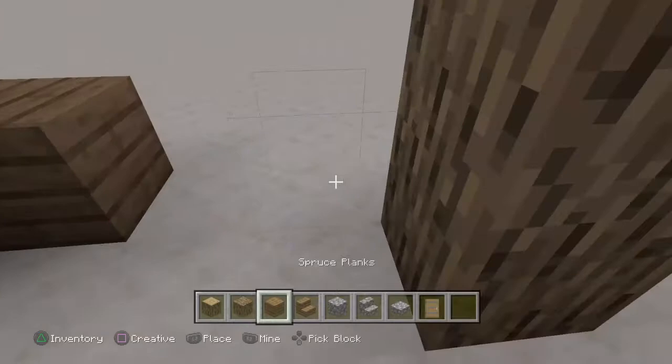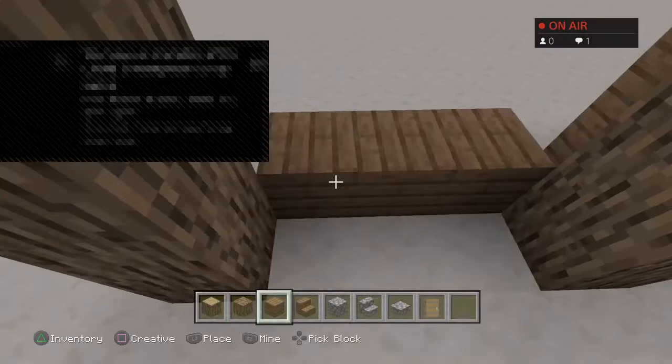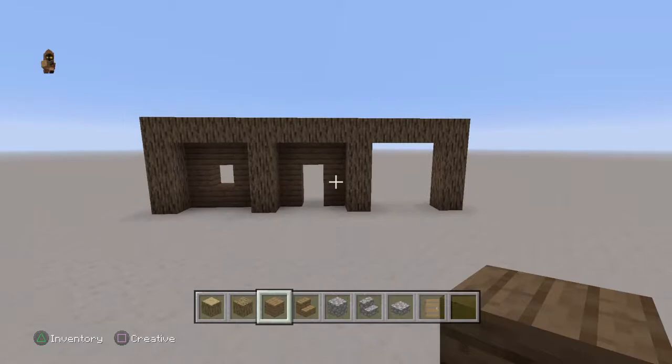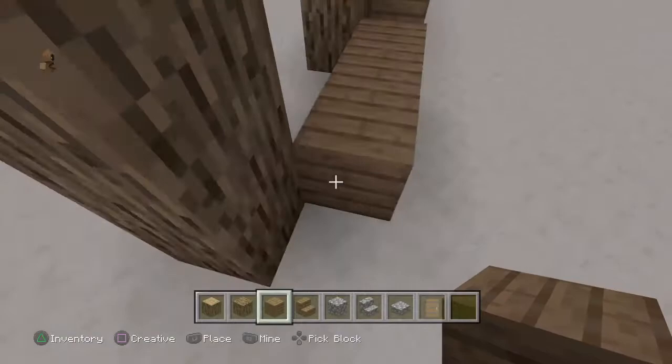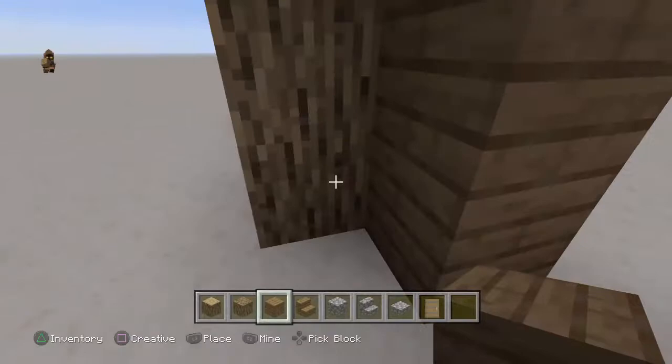So this is the rustic house. You want to outline your spruce planks like this. This one is the best for a doorway because it's straight in the middle. You want to build one behind off the oak log — so it's like that from the back and from the front, it's like that.